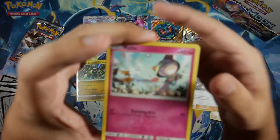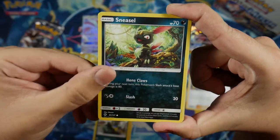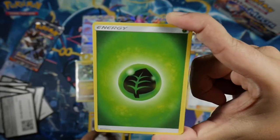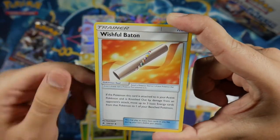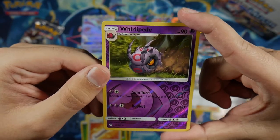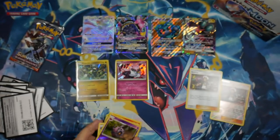We got a Ralts, Alolan Grimer, Sneasel, Charmander, Meowth, Grass Energy, Bodybuilding Dumbbells, Metapod, Wishful Baton, Whirlipede Reverse Uncommon, and for our Rare we got a Tangrowth non-holo.